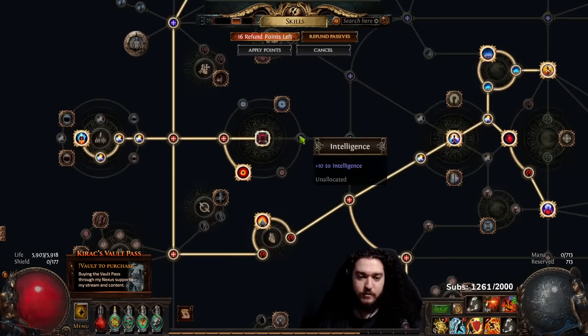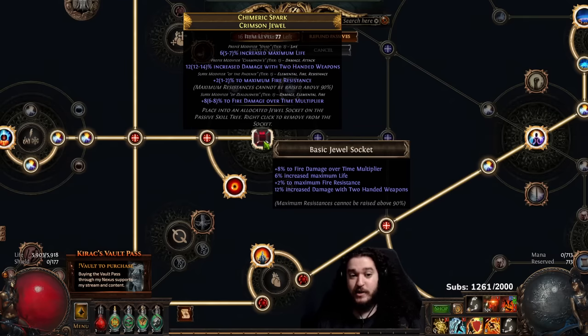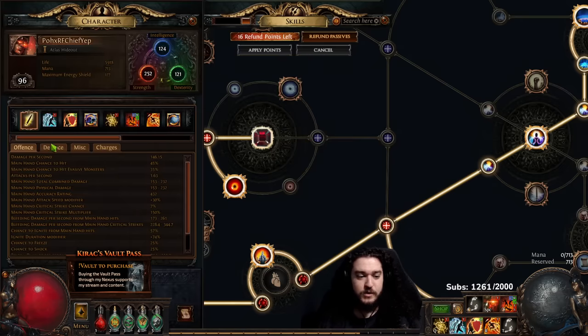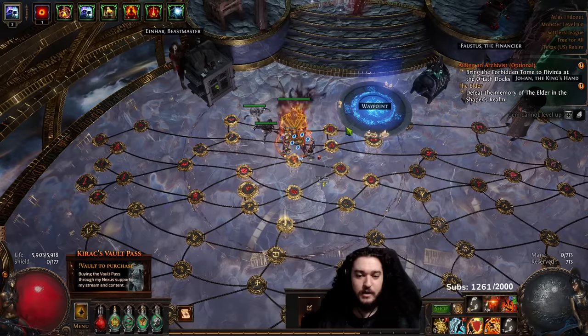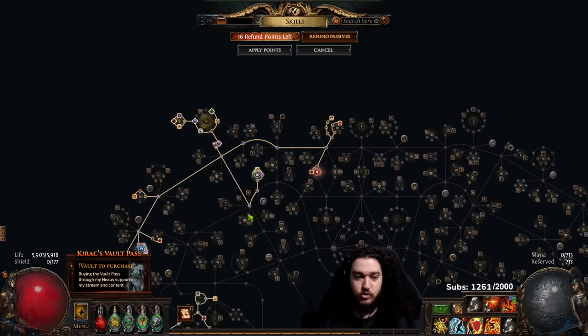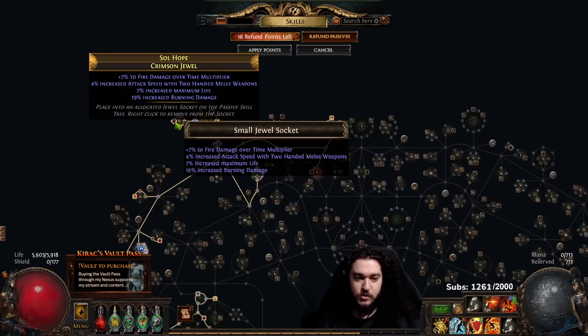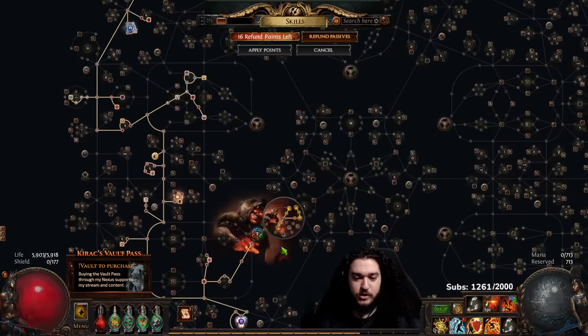Speaking of jewels — I have a jewel here that I bought for 20 chaos, and then I had to spend 2 divines because I wanted to get the max fire res to 2%. This is what's giving me the ability to have 90 max fire res while wearing Annihilation's Approach — we'll get into that in a minute. A large part of damage with RF does come from jewels, so jewels are a very big source. You can see in the POB notes I have some info on that, but everything here is pretty straightforward.